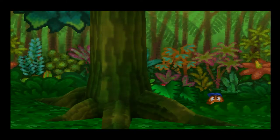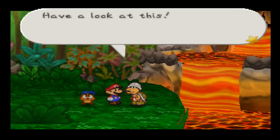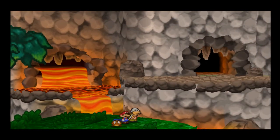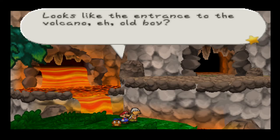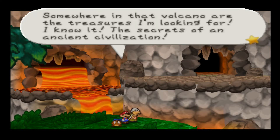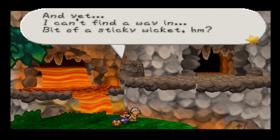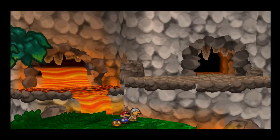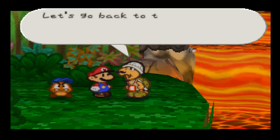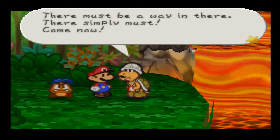There's a jamming jelly hidden behind there — our first one. Looks like the entrance to the volcano, eh old boy? Somewhere in that volcano are the treasures I'm looking for — the secrets of an ancient civilization! And yet I can't find a way in — bit of a sticky wicket, eh? But I shall not give up! A good explorer never stops gathering information — let's go back to the village to look for clues! There must be a way in there — there simply must! Come now!